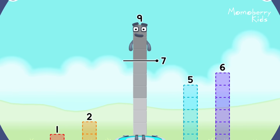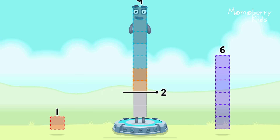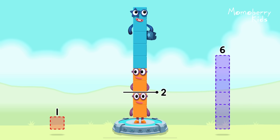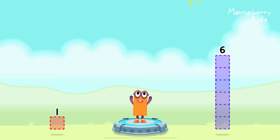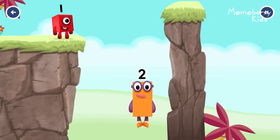Take number blocks away from 9 to leave 2. Five, two — you got it! 9 minus 5 minus 2 equals 2. Good job!